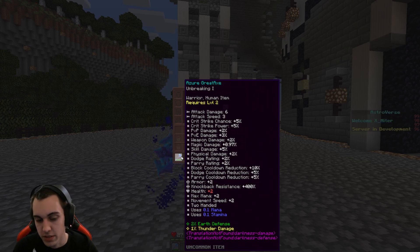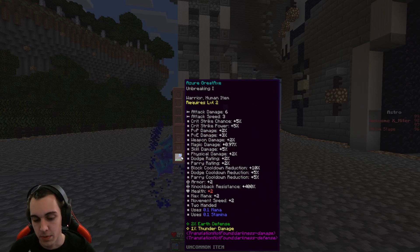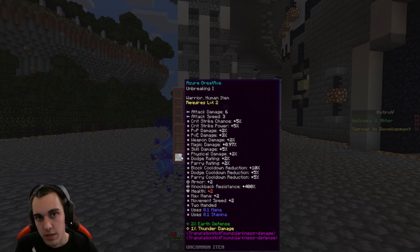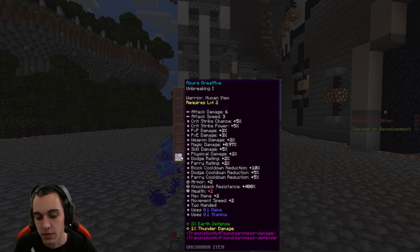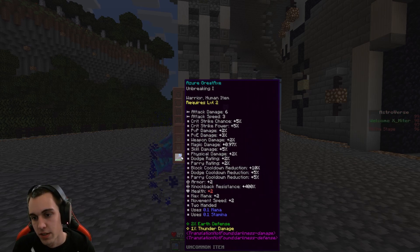At the bottom you can see we have earth defense, thunder damage, and darkness damage, plus an equivalent darkness defense. I've also set this to an uncommon item, which sets its drop rate to the uncommon level.